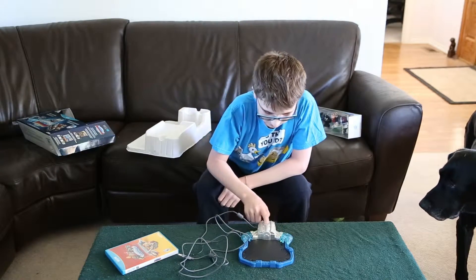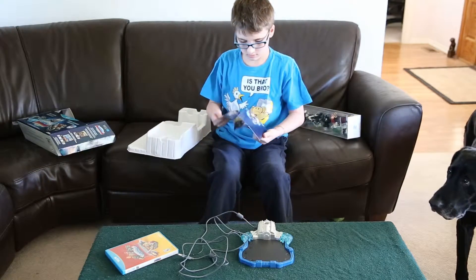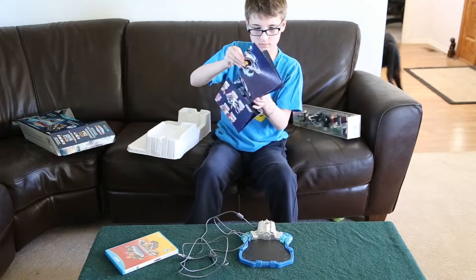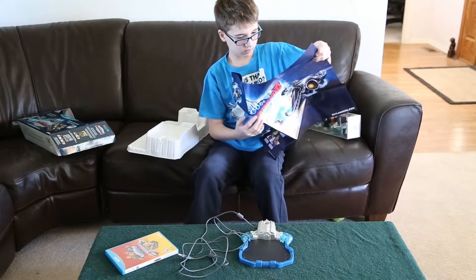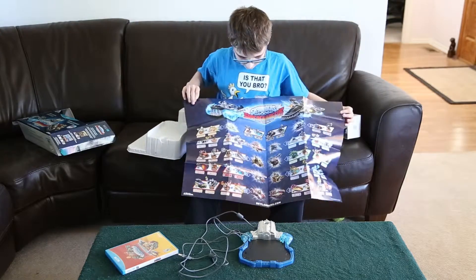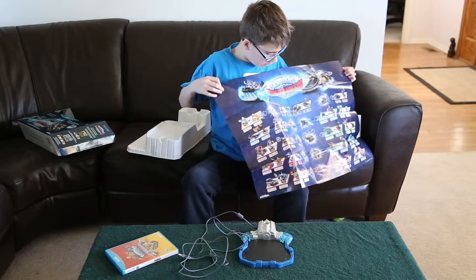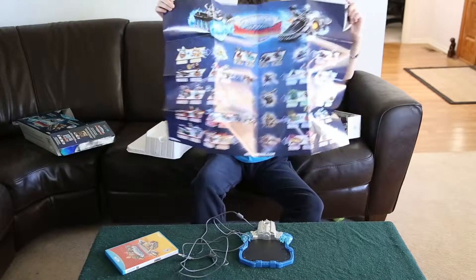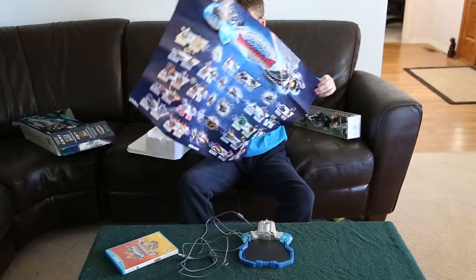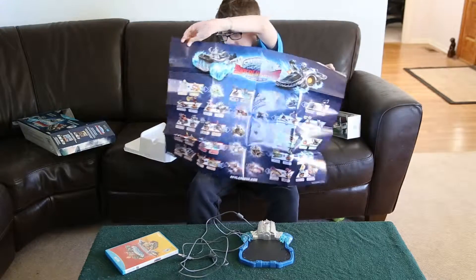And the cool thing with this one is traps actually work — they give the cars an upgrade. Here is the poster. This poster is cool. On one side it shows all the characters, and when you put the correct character with its car, or plane, or boat, or submarine, or helicopter, it turns into the supercharged one — so it shows each supercharged vehicle. And then on the other side it shows a cool Dark Edition poster. I think I'm going to hang it this way, on my wall.